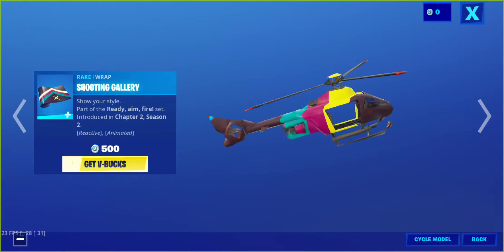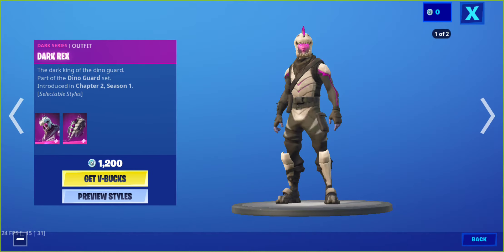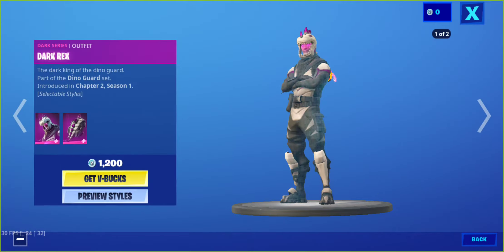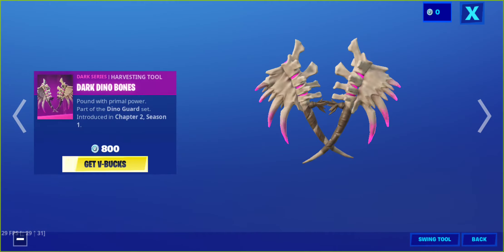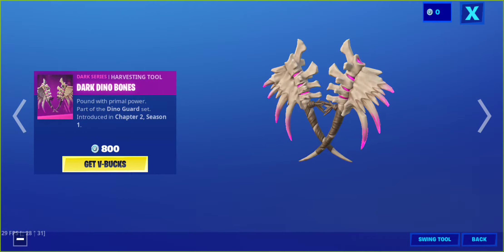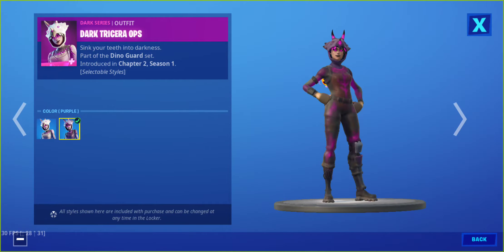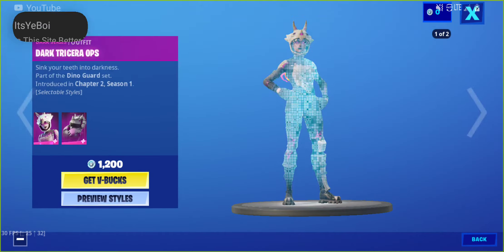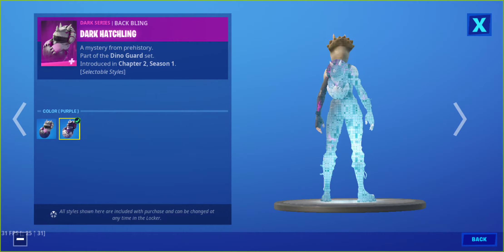I don't know if it's worth the V-Bucks though. We have the Dark Wreck skin with the Dark Scaly back bling — we have the default purple style. We also have the Dark Dino Bones harvesting tool. We have the Dark Tricera Op skin with different styles: the purple style and the default style. It also has the back bling and Dark Hatchling in default style and purple style.